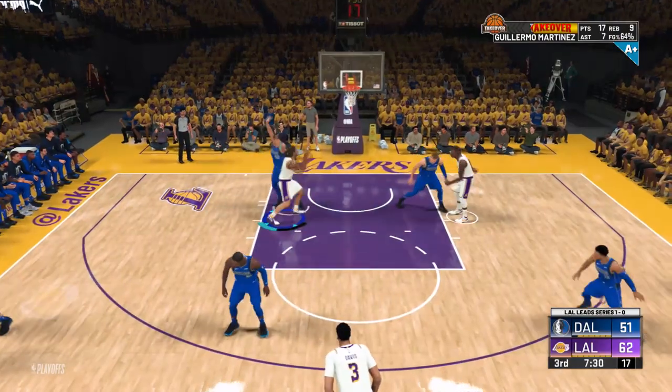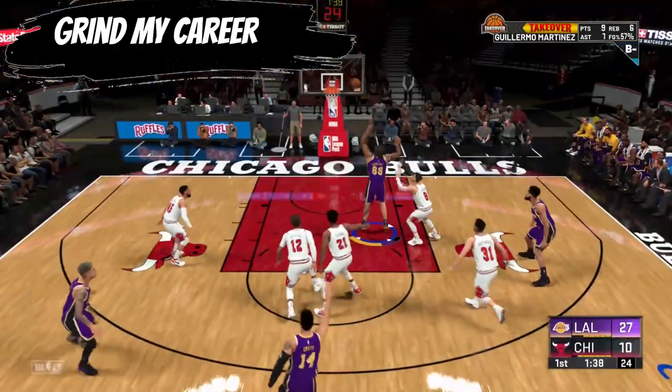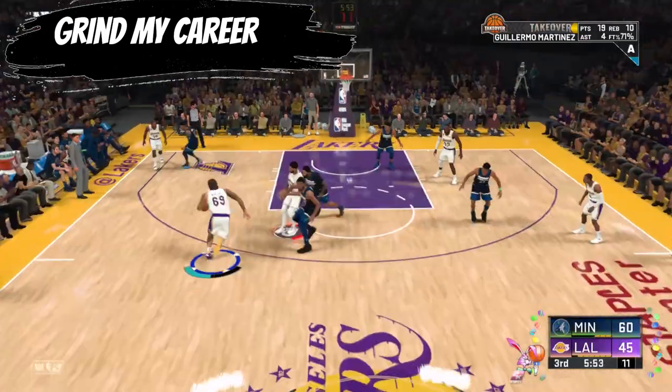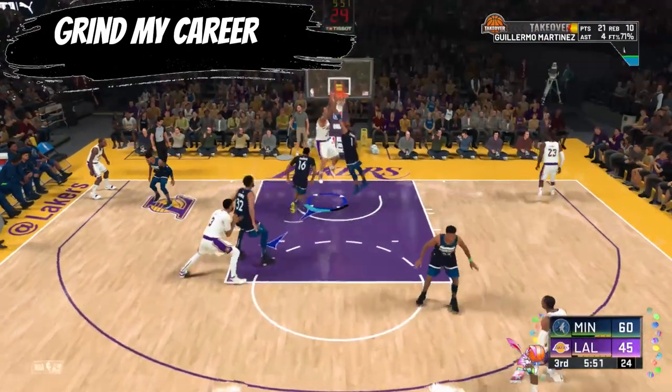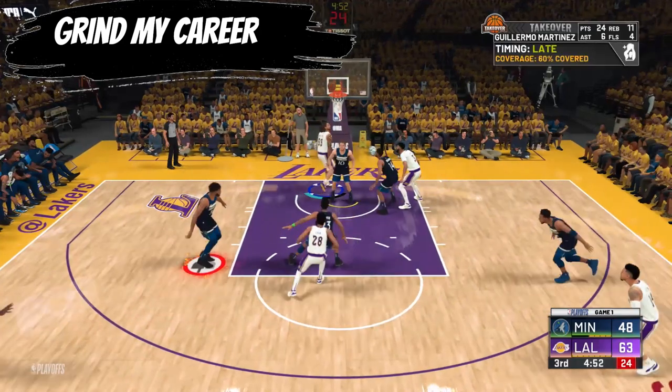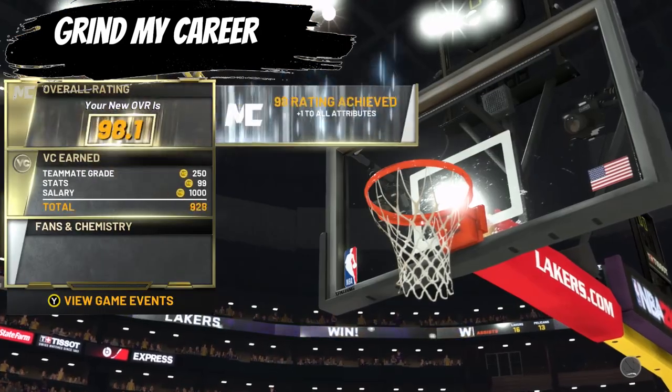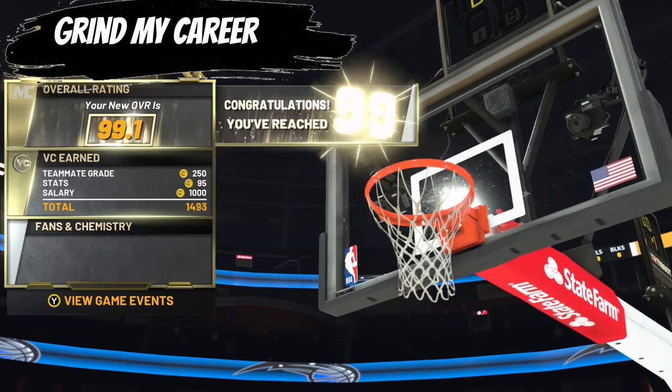The number one key to doing this as quickly as possible is to just grind MyCareer. I know it will eventually get boring but it is by far the quickest way to level up your attribute points and it will also make you a better 2K player. It's especially easy when leveling up from 95 to 99. Seriously, you just blow wide. There's no reason to be a 95 overall.